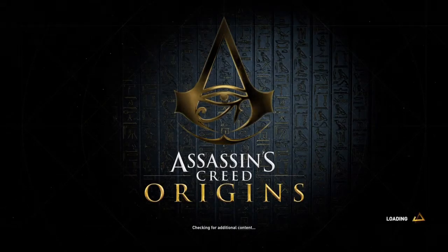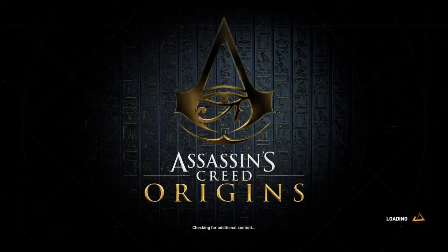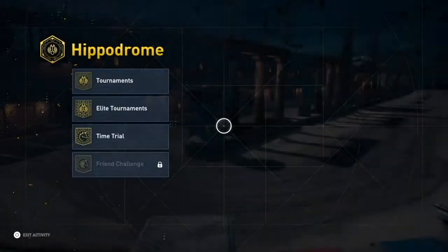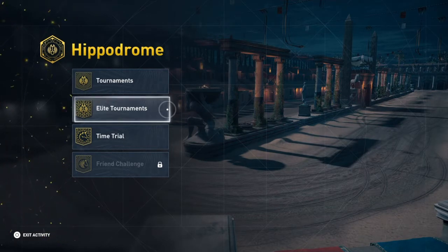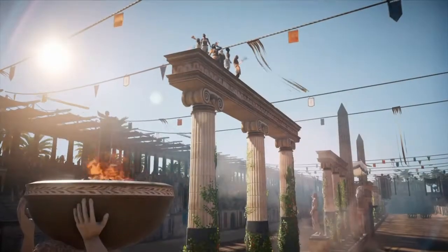Hi everybody, welcome back to my 100% walkthrough of Assassin's Creed Origins. On this video we're going to be doing the Elite version of Nike's Winged Victory. So having completed all those tournaments like we did last time, there's now Elite tournaments opened up to us. Elite course, Nike's Winged Victory.